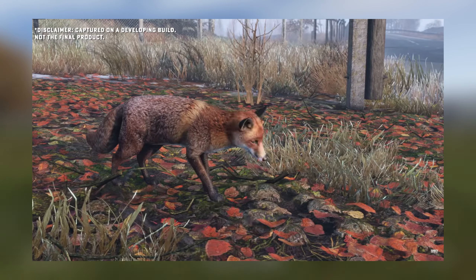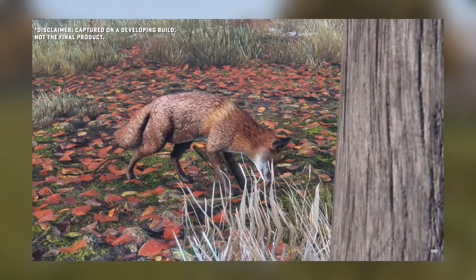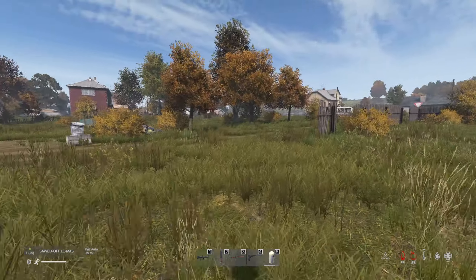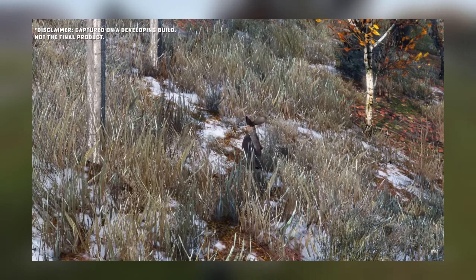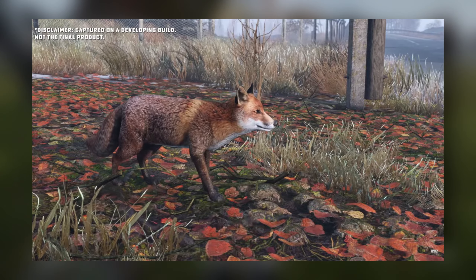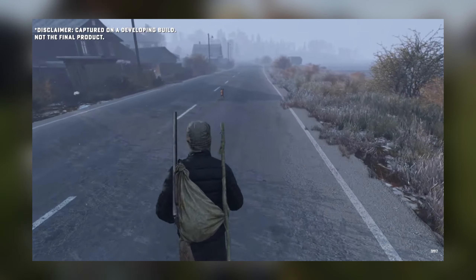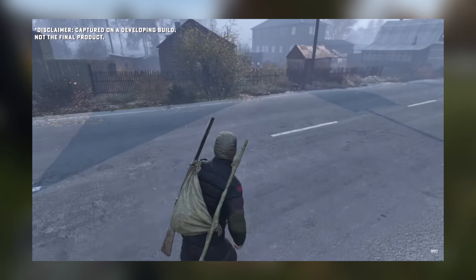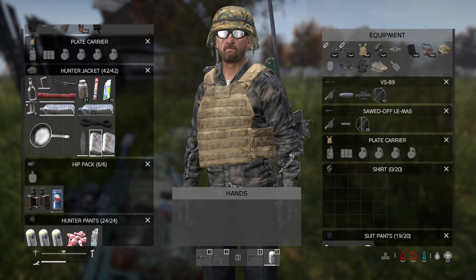You could spot a fox literally running around and rolling in the mud, which will be really cool to see. You should be able to watch them from a distance without startling them too much. The audio team also noted that you'll be able to hear these animals before you even see them — the hare will have little squeaks, the fox will have raspy barks and sharp barks — so you'll be able to tell if the animal is close by or far away with these audio cues.